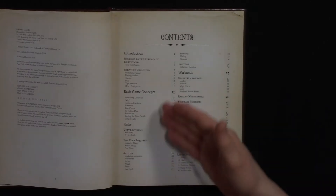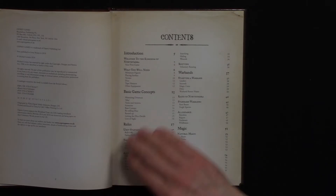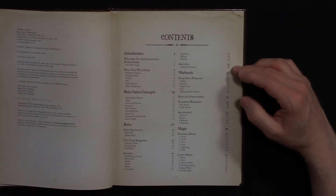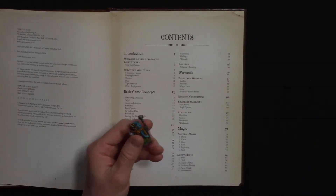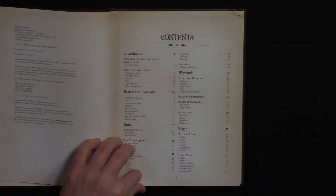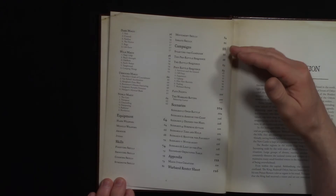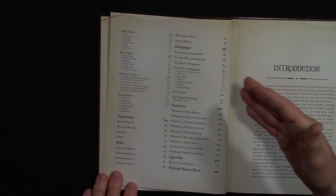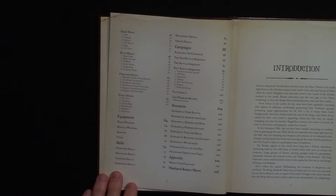The table of contents covers an introduction about the game and the kingdom it takes place in, what you need to play, how you do turns and actions, then the rules of the game, how to build your warband, how magic is used with different classes of magic, equipment, skills, a campaign setting where characters grow through adventures gaining experience, and finally scenarios you can play plus an appendix and roster sheet.